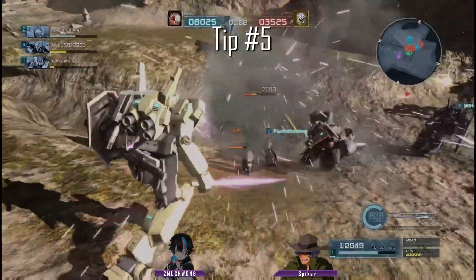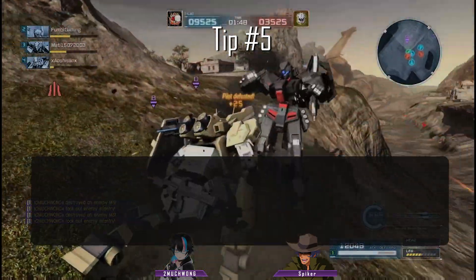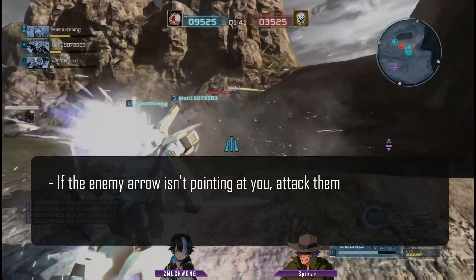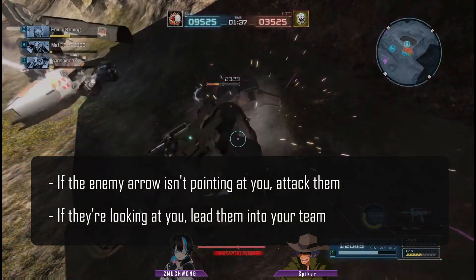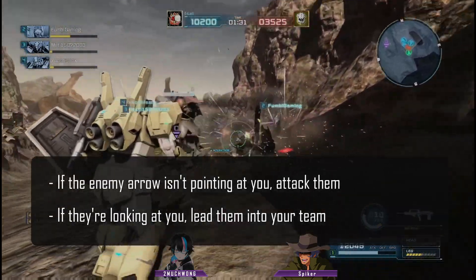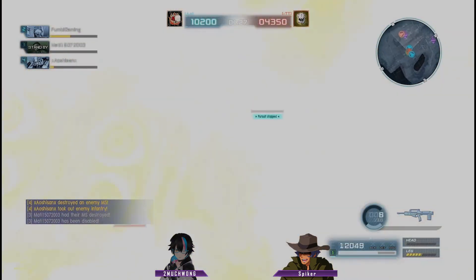Tip number five: you can also use the radar to decide who to attack and where to go. If the enemy's arrow isn't pointing at you, they're vulnerable to attack — they're not looking at you and can't properly react to your approach. If they are looking at you, you can lead them into your ally's line of fire. If you cover your teammates and make situations for them to cover you, you'll create a cycle where everyone is covering each other. It's a deadly dance of fun for the whole team.